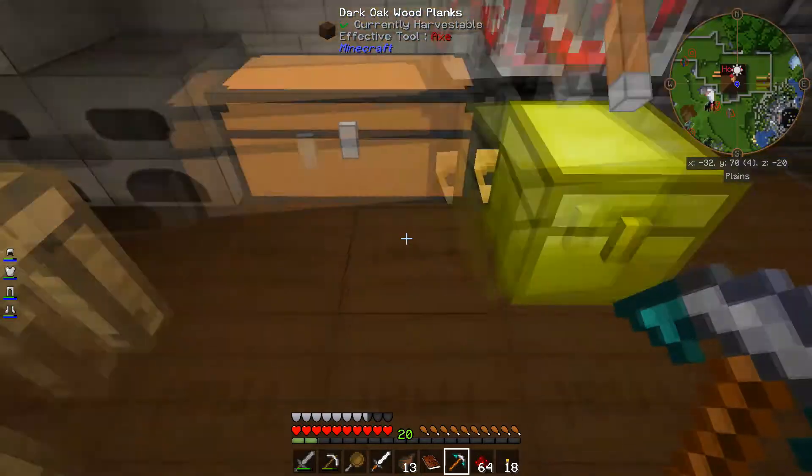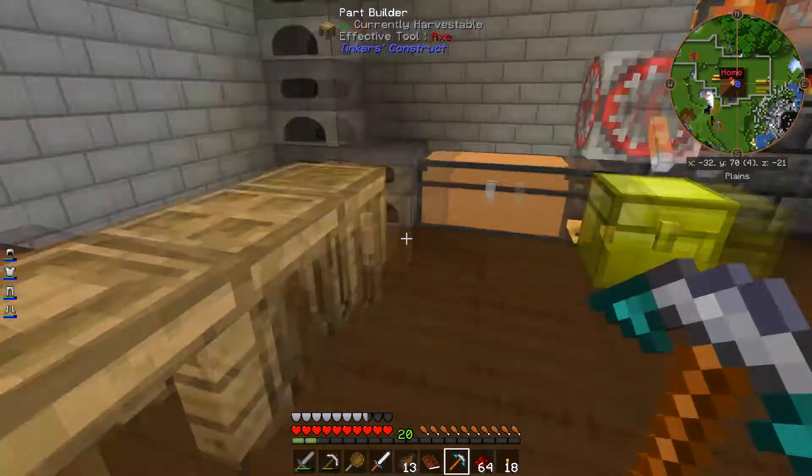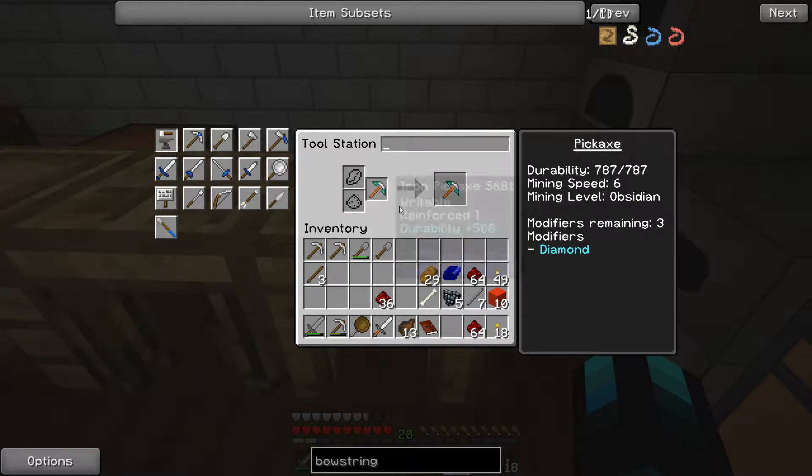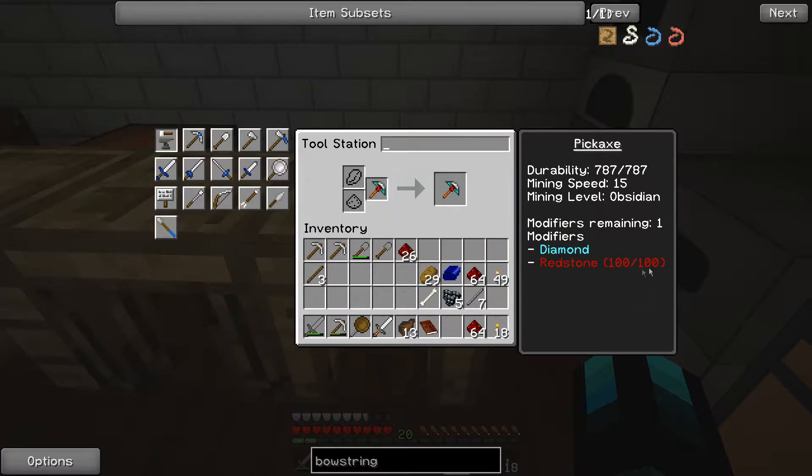It's a little slow, so I'm going to toss some redstone in there. Let me make some blocks — I want 10 blocks of redstone. Each time I do it, it's going to put 10 redstone on it. Mining speed was originally a 6. Now mining speed is 15, so it's gotten much quicker. I have one modifier remaining. What I'd like to do is put mossy cobblestone on it, but I can't remember where to get that.